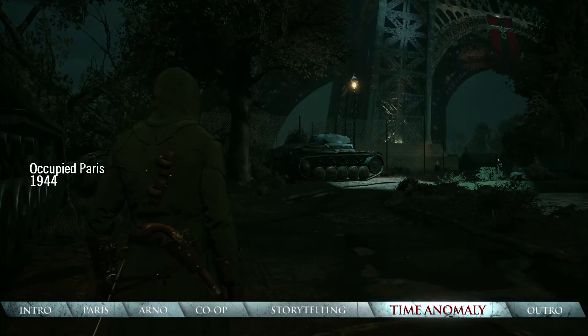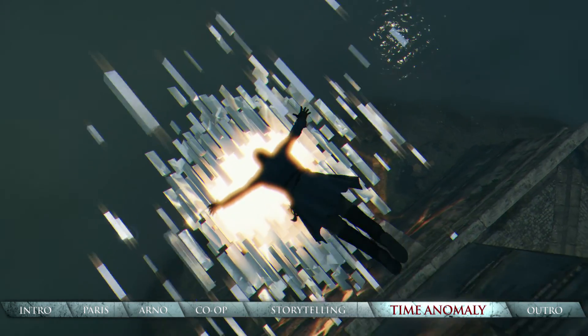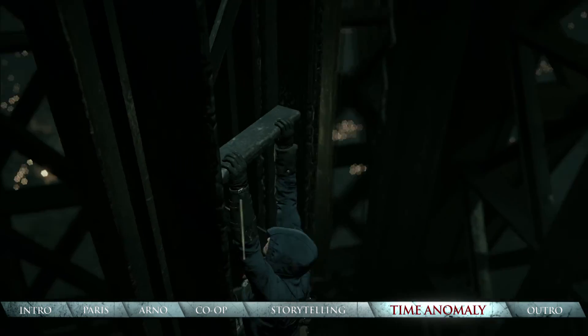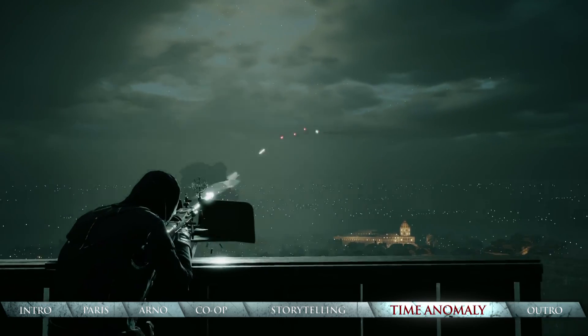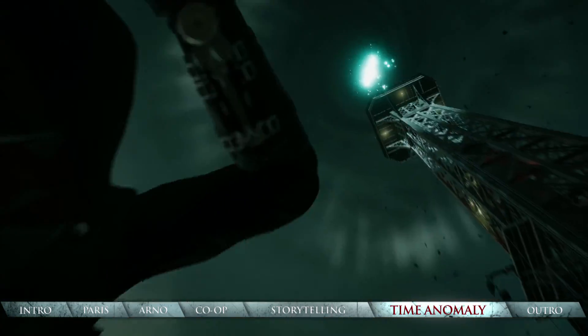Last but not least is the all-new Time Anomaly. During the campaign, Arno will have to jump through an unstable Time Anomaly, which will transport him to a new time period in Paris. Climb the Eiffel Tower and man machine guns to take down warplanes, all during the height of the German occupation of France during World War II.